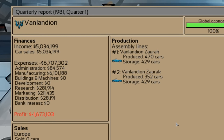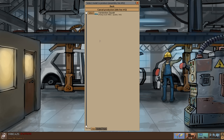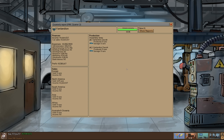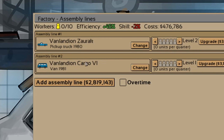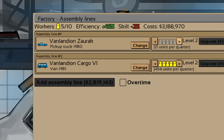We just lost a bunch of money there, but we do have a lot of cars left over to sell, which is a good thing. We can use that to our advantage — just get rid of this assembly line, and our cost went down a lot. I'm going to lower production down because we've got enough cars in storage. There we go — we sold out of cars once again. I think it's about time we had a brand new van on the lot: the Vanlandian Cargo V1. Let's put some funds into this. We'll make it a level two and put a couple more workers in so we can actually make some money.